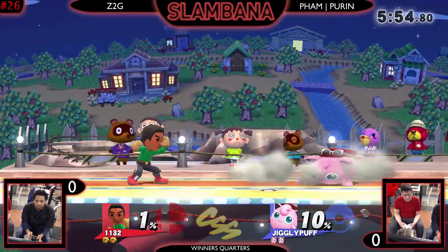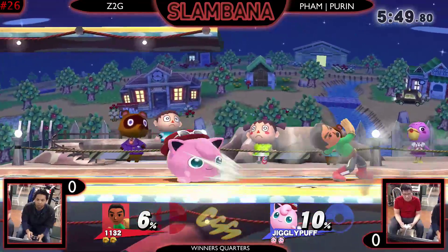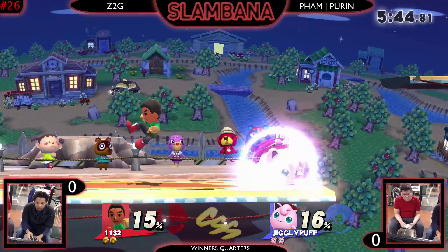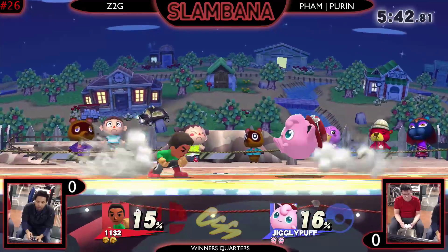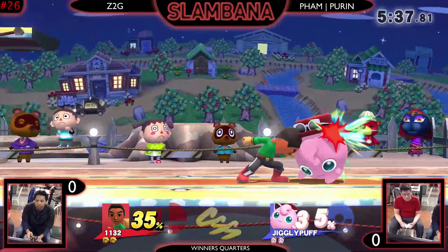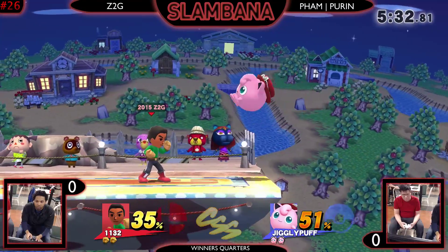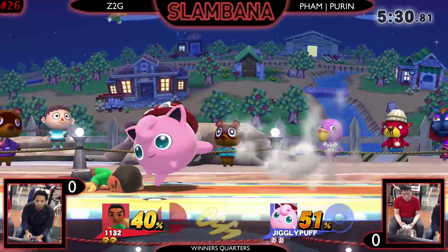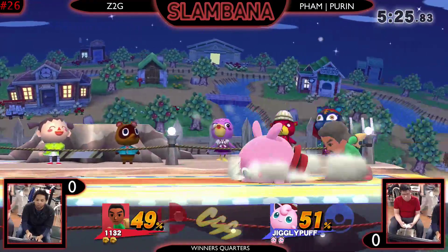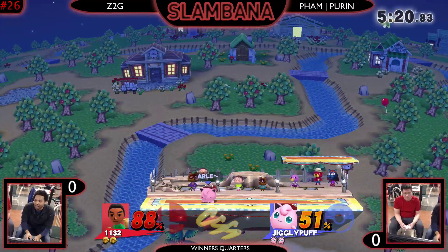What do you think about this matchup, Puff? I know very little about it. The other Mii Brawler option is helicopter kick — it kind of pushes you off the side, more like a boost kick. It's a better recovery than this one, but his recovery is still not good. Puff is gonna be trying to gimp him, and Purrn can also get rest kills. Knockdowns are really scary, and I'm not sure if Mii Brawler's down throw is weight based.